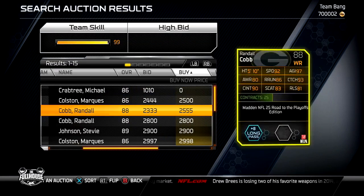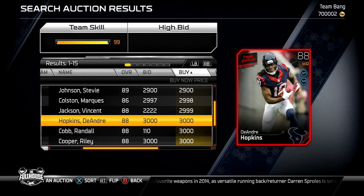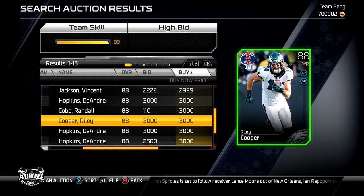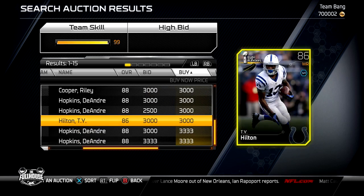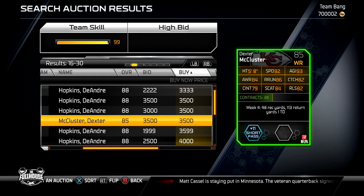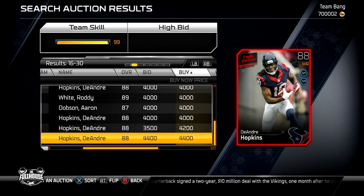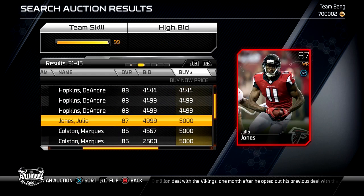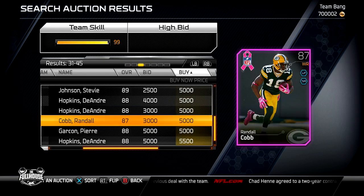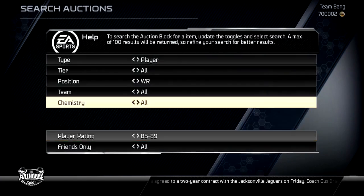Let's drop to 85-89. Look — you can get Colston, Randall Cobb, Stevie Johnson. Elite Vincent Jackson, DeAndre Hopkins — which is a good card I was running for a while. Riley Cooper, Ty Hilton, McCuster with 92 speed — I'd probably put him in the slot though. Roddy White, Julio Jones, and breast cancer awareness Randall Cobb or Pierre Garcon. Come on y'all, look at these fantasy cards and elite cards available.